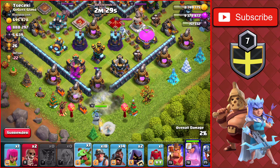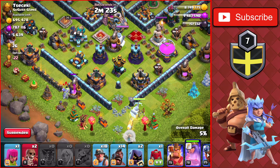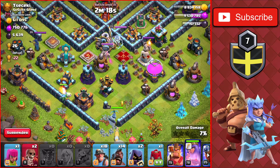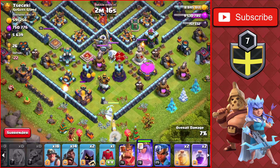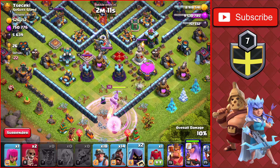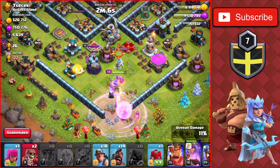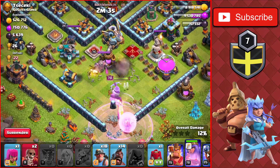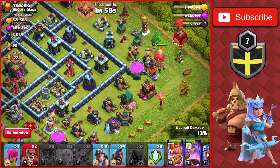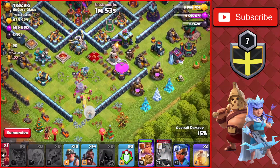We walk right into the bottom, and the Queen will make her way towards the heroes inside the base — all four are up. We'll use Headhunters to take down those heroes. We wait a little longer before dropping the Headhunters, letting her take down the Wizard Towers first, then drop them in to take out the Queen and eventually the enemy King. We drop the King and the Siege on the right side with a Wall Breaker.